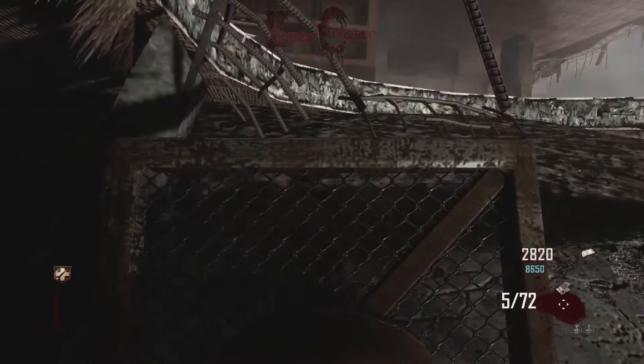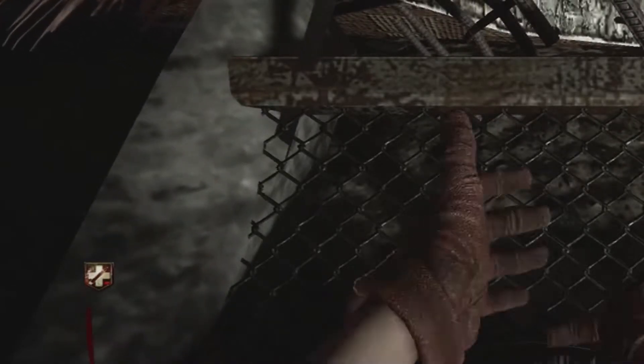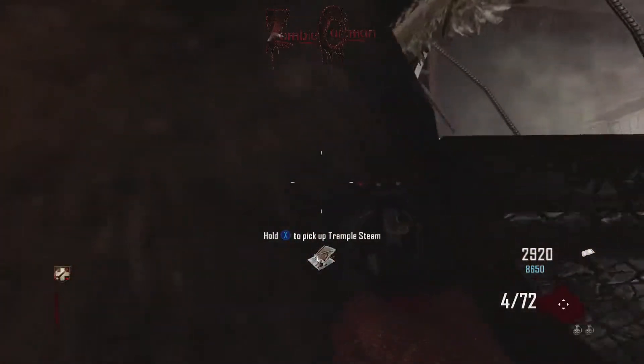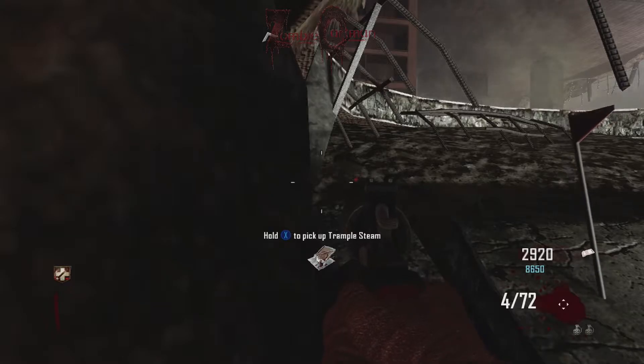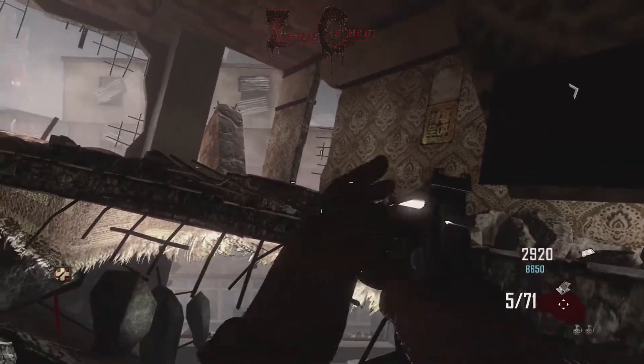For the person getting into the glitch, you're going to need your Trample Steam and you're going to have to come up against this wall. Then bring your Trample Steam up into this piece of concrete until the corner of it is just like that, and then go up against the left side of the Trample Steam before it finishes charging so that it flings you straight up into the wall.